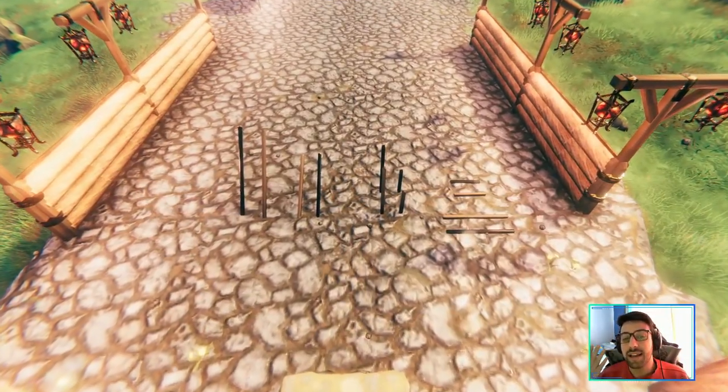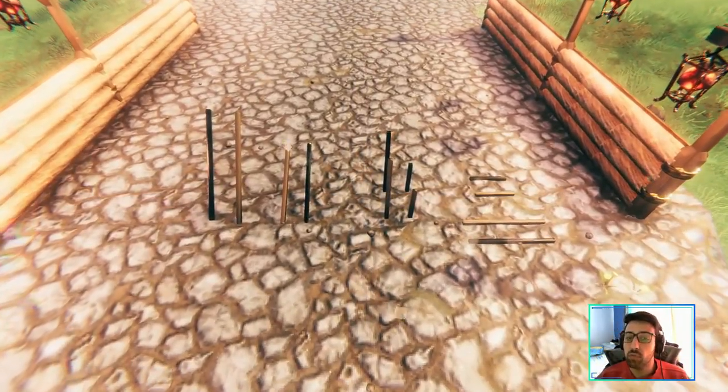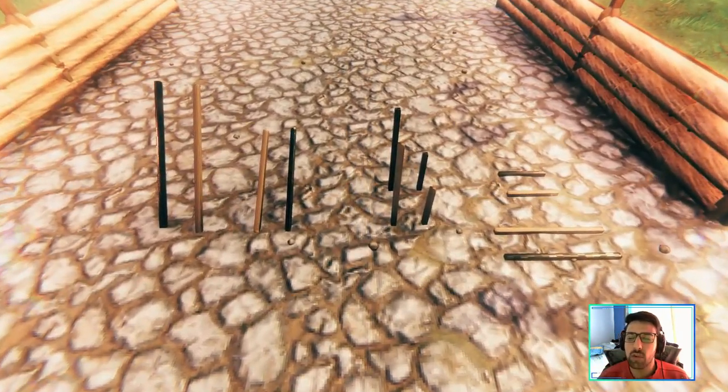The mod also adds a lot of beams and poles. You have them in wood and iron — the darker ones are the iron ones — so this is very cool. You can do a lot of stuff with this. I'm sorry I can't give you an example here, because I'm really a bad builder in this game.